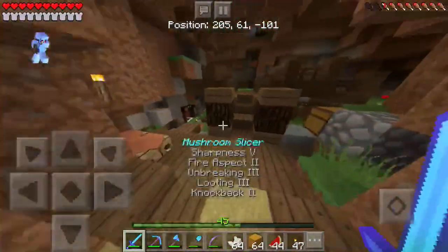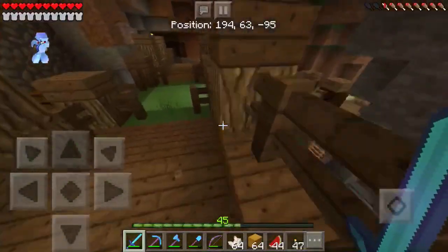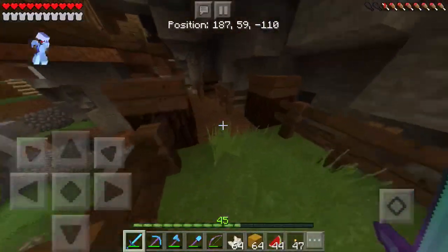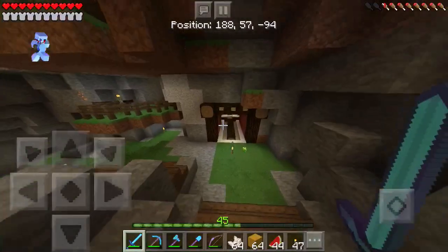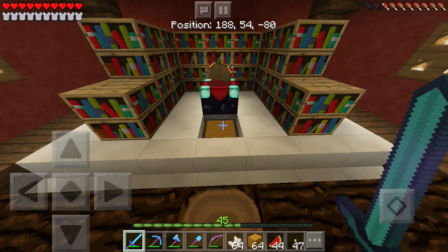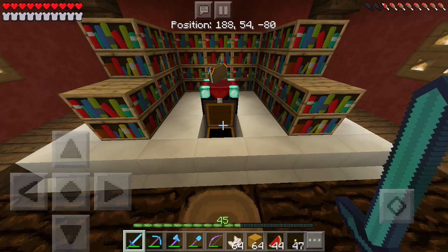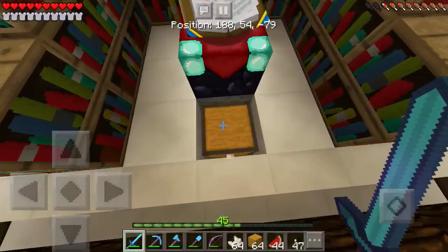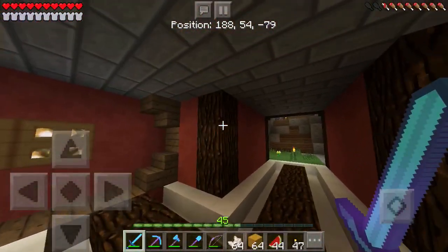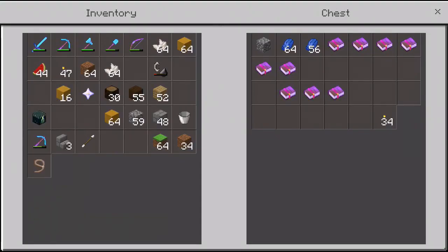Now I can show you guys some of the enchants that I got. If we head to the enchanting room — I enchanted a lot of books. All of them are in this chest. Keep in mind these books are just temporarily stored here, and eventually once we finish up the bookstore they'll all be transported there.